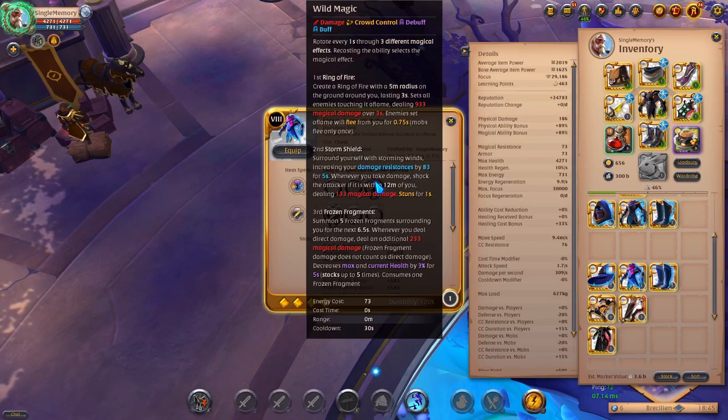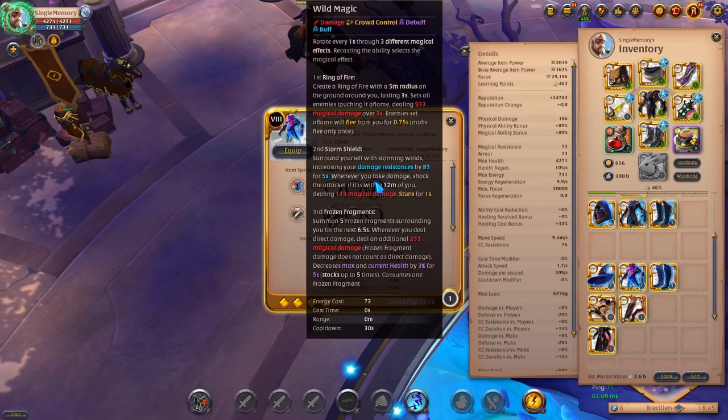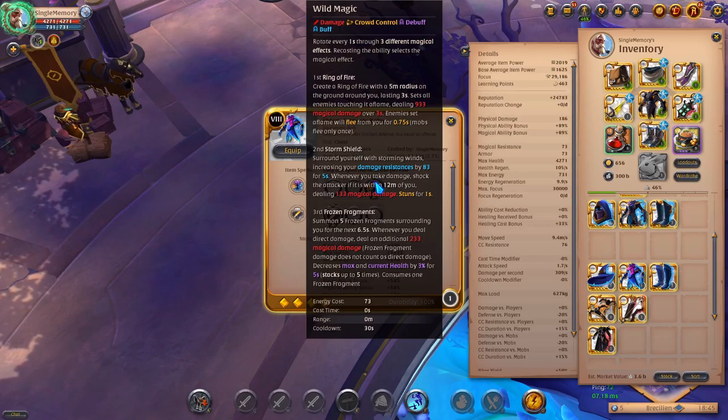With the first ability there is so much potential with other builds and weapons. Ring of Fire in my opinion is the best ability out of this list. The second ability, Storm Shield, surrounds you with storming wind increasing your damage resistance by 83% for five seconds — this is used against people who are going to deal serious burst damage.